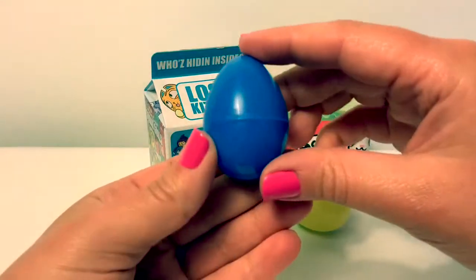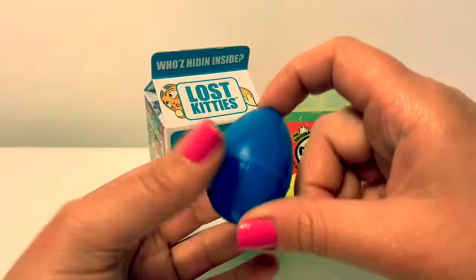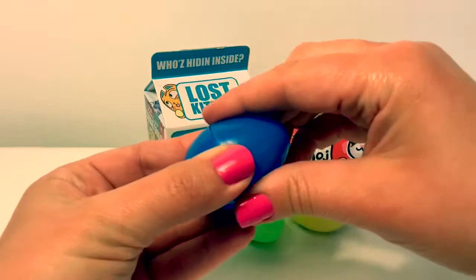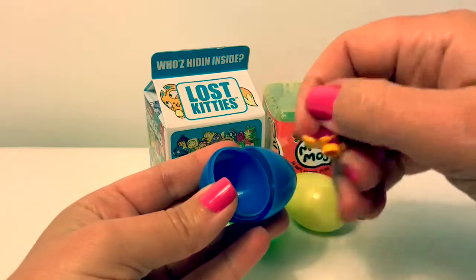Let's start with the blue egg. In Spanish, blue is azul. What's inside? Oh, it's a little bird.